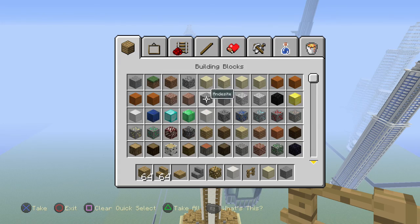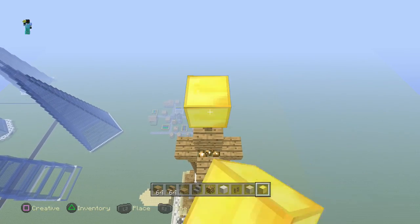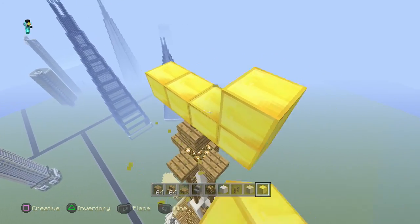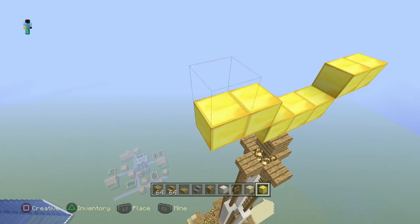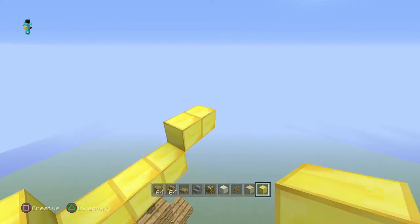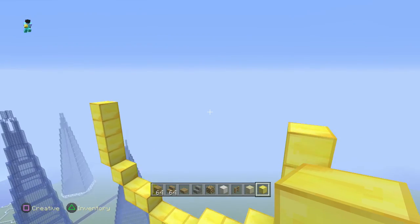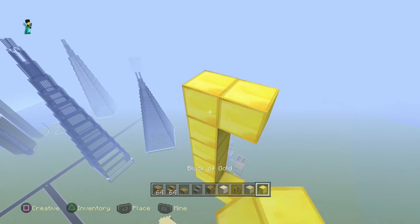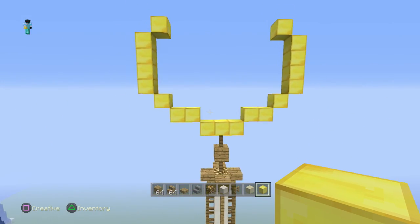Just get any block you want — I'm going to be using gold. The front of the building is here, so start from here and do this. Do that, do that, and go like this. One, two, three, four — and you can just add that. Actually, let's just add this, just like that.